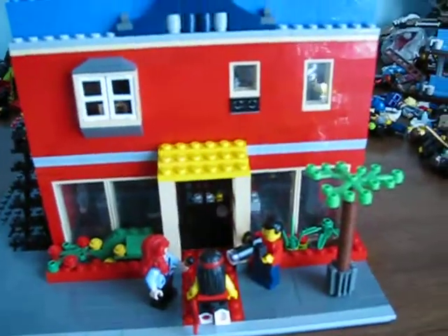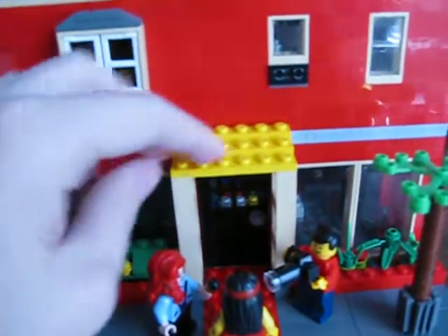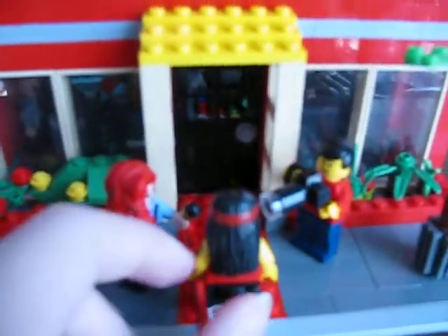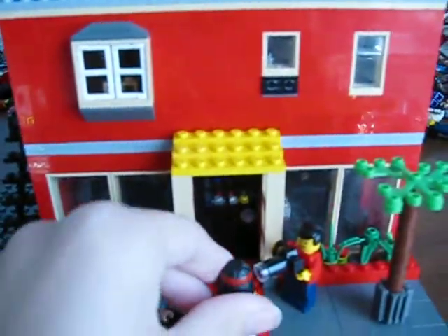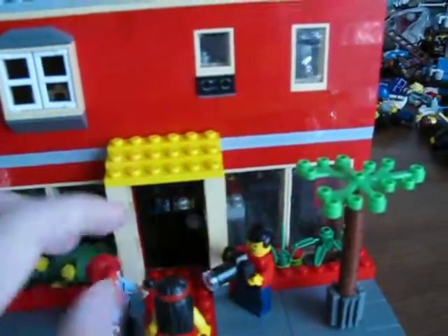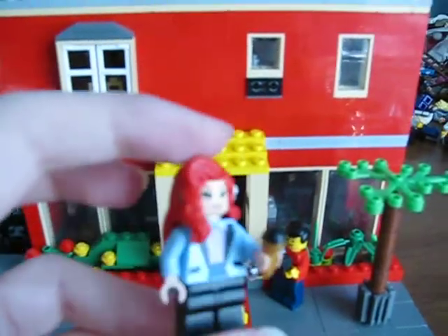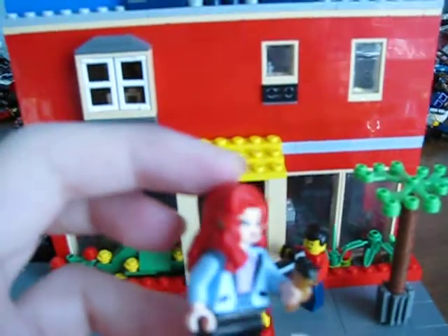Let's continue on to the little details on the inside. Here we have the front. Got famous rock star Rockin' Johnny, some paparazzi, and a news reporter. This news reporter, for some reason, she seems familiar.